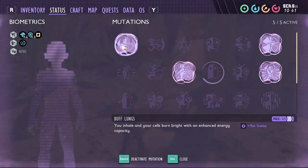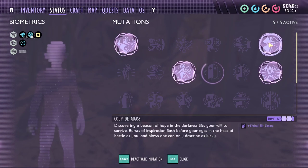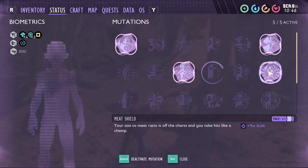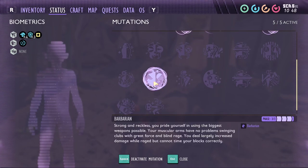For mutations, I have Buff Lungs, Coup de Grass, Cardio Fan, Meat Shield, and Barbarian.